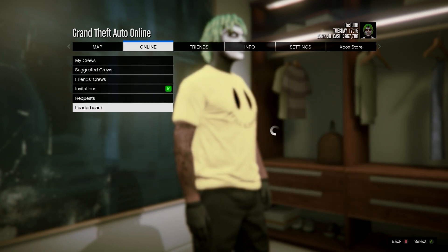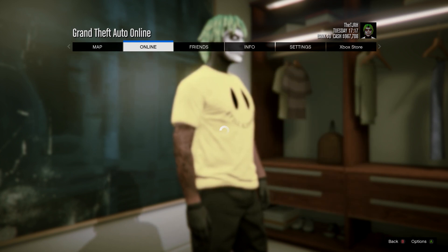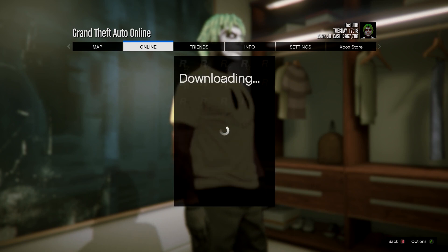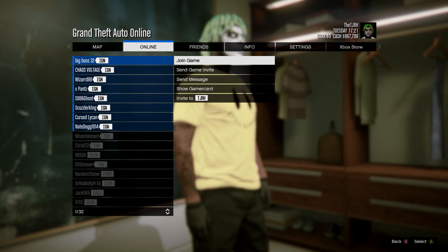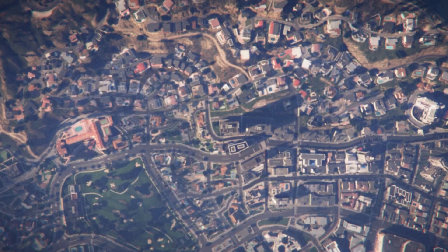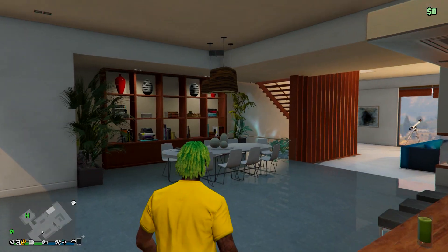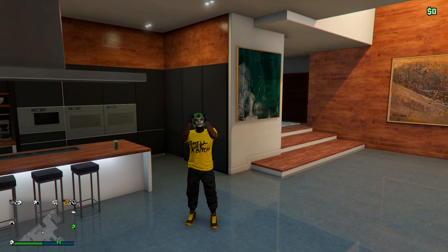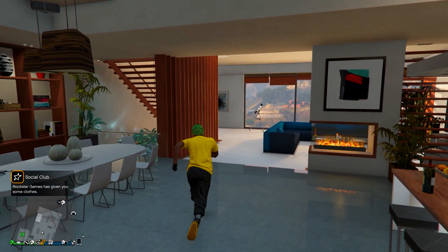Go to leaderboard on the crew, then view members on any of these crews. On any of the members, just join any of their game. When you're loading, you'll have the new logo on this t-shirt — the logo from the previous t-shirt transferred onto this one.